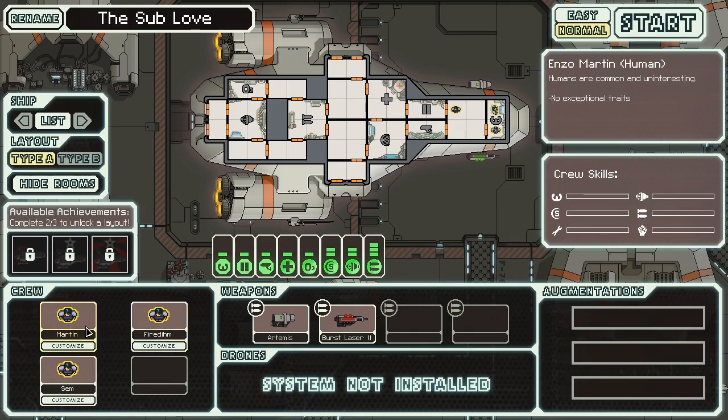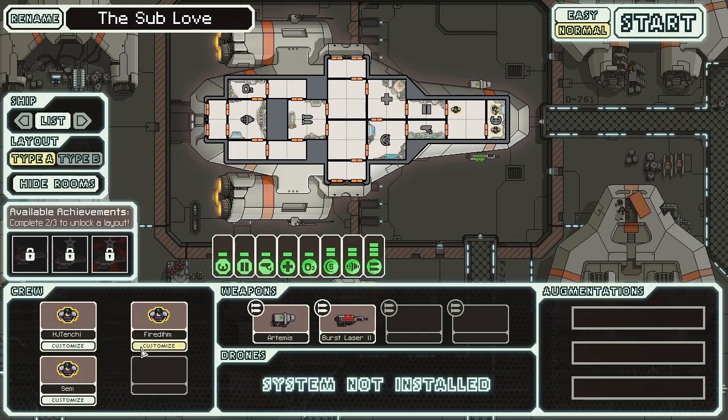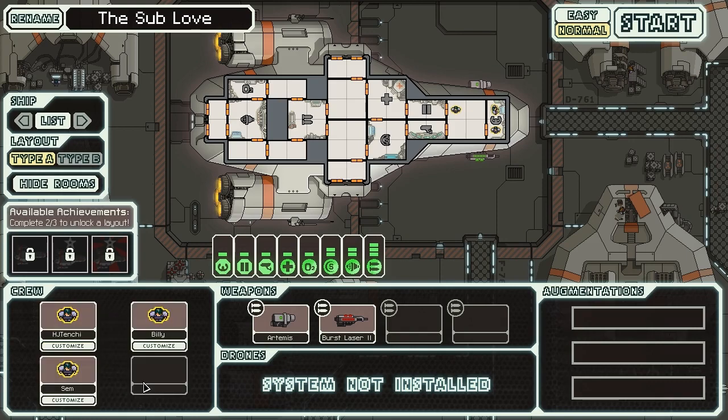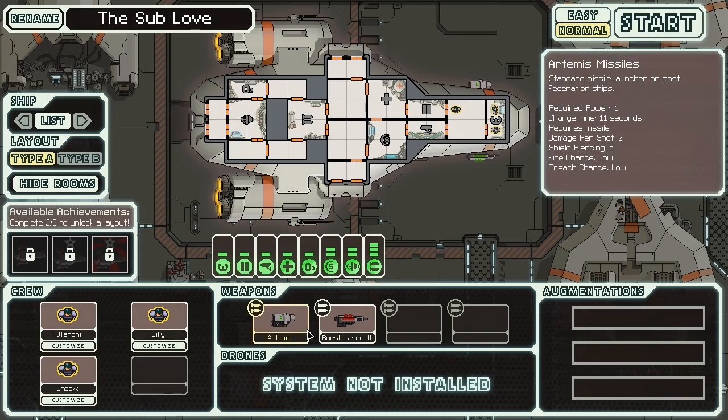So we have humans. They have no exceptional traits and no crew skills yet, but as they work on different parts of the ship I believe they'll actually get bonuses. So we'll start out with HJ10G, and we will do Billy — this will be Sergeant Billy. And Umzok. You're in for the ride, buddy.